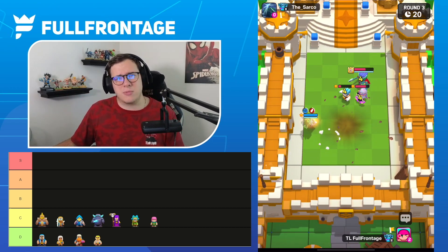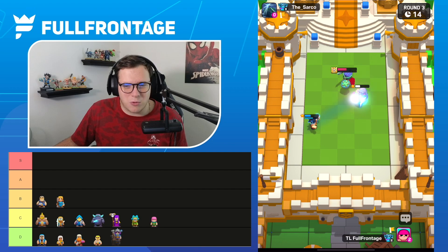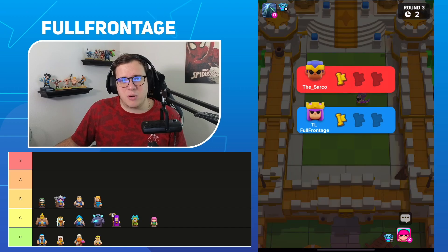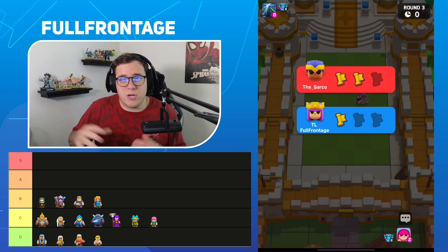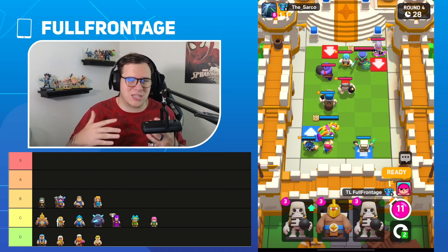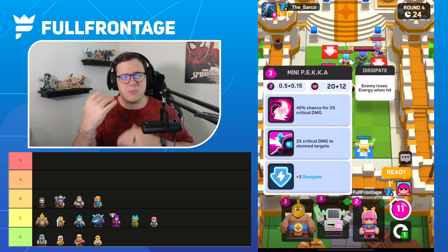Let me know what you think of that in the comments. In the B tier, at the bottom, we're going to go with the Valkyrie, the Knight, the Musketeer, and the Bandit. These four are pretty good but not great. Valkyrie is kind of interchangeable with the Golden Giant — each of them could be B or C tier.